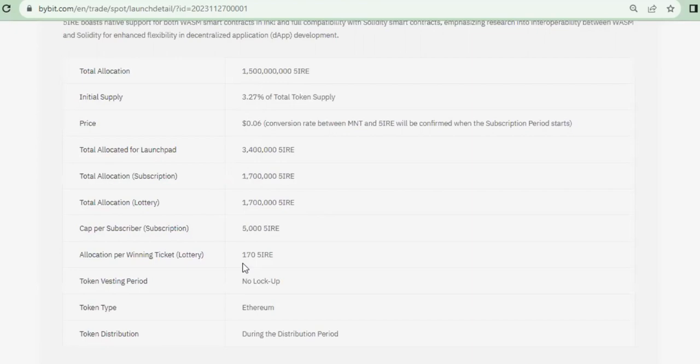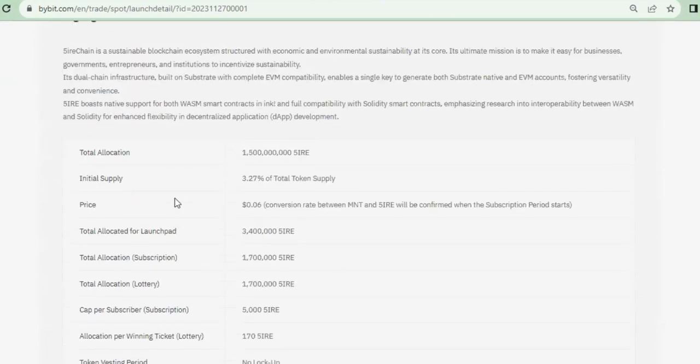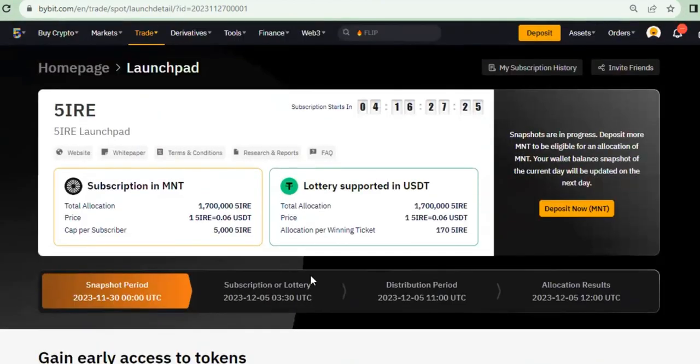That's why I always pay attention to launchpad. Though it doesn't always happen, there are times you'll see a token just fly once it's listed for trading — and if you're lucky enough to sell within that time, you can make a lot of money, almost like free money. If you're using the Bybit app, on your home page click on 'More,' scroll down, you'll see 'Launchpad' — click on it, then click 'Join.'